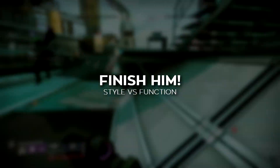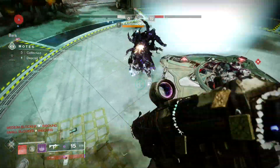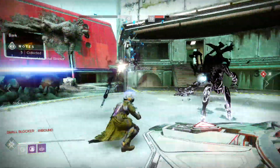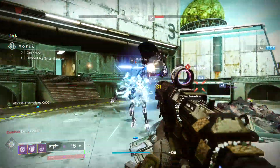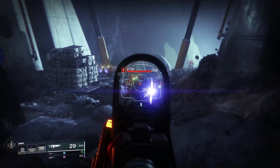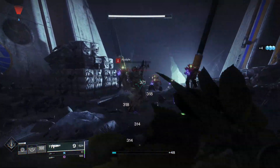Since finisher moves are a new addition to Destiny 2, I thought it'd be fun to see how they fit into moment-to-moment gameplay. In general, they don't serve much purpose other than making you look like a badass. But with finisher mods, things change significantly. The first finisher mod I got is called Snap Load Finisher. It uses 10% of your super energy and generates primary ammo and reloads all your weapons.